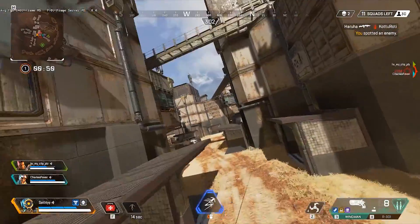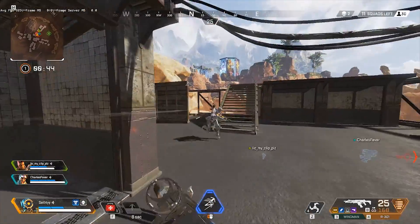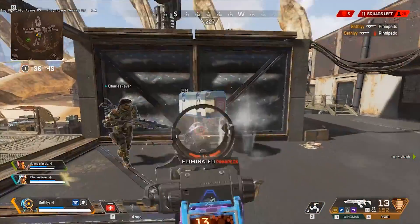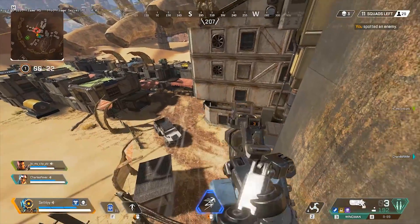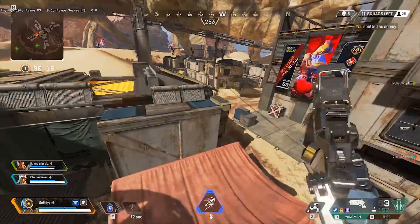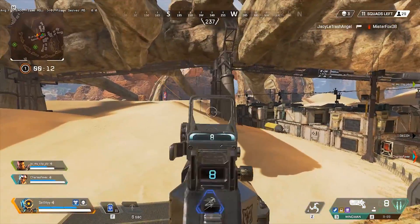Starting off, everybody has really known that Bloodhound's tactical ability isn't that good, and I've seen a lot of people on Reddit actually asking for a buff. I think Bloodhound is a pretty balanced character, although I do think the tactical could use some slight changes. When you use Bloodhound's tactical, it scans basically like a zone emerging from Bloodhound, and everybody can see the scan, even the enemies.